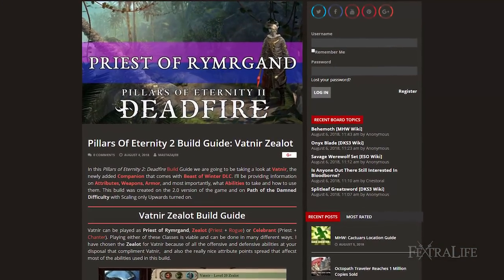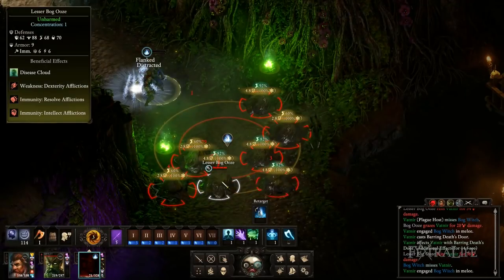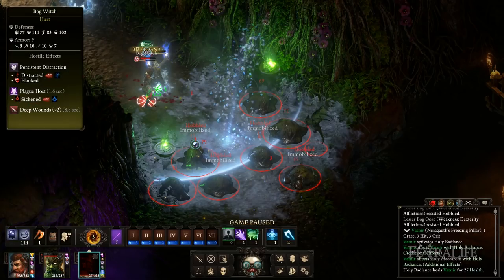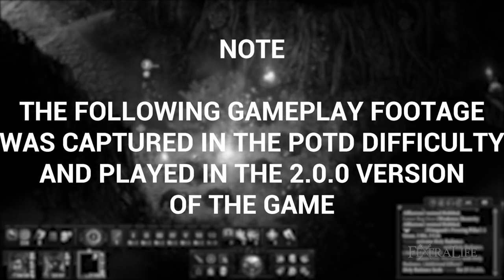In this Pillars of Eternity 2 Deadfire build guide, we're going to be taking a look at Vatnir, the newly added companion that comes with the Beast of Winter DLC. I'll be providing information on attributes, weapons, armor, and most importantly what abilities to take and how to use them. This build was created on the 2.0 version of the game on Path of the Damned difficulty, with scaling only upwards turned on.